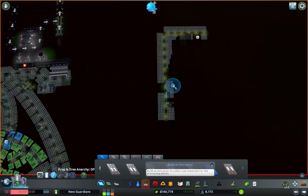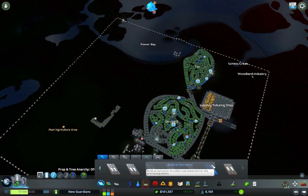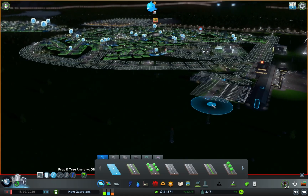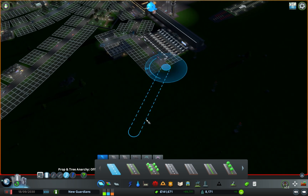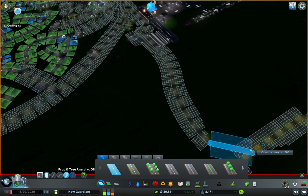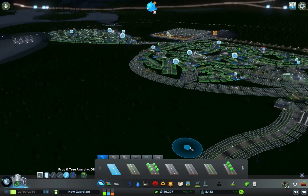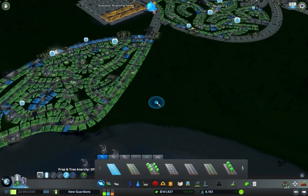They're all watered and electrified — that's good. Now I want to give them multiple ways in, but it's hard to see because it's night time. Let's just expand off the airport road as a basic way in. There we go — workers can now get there.